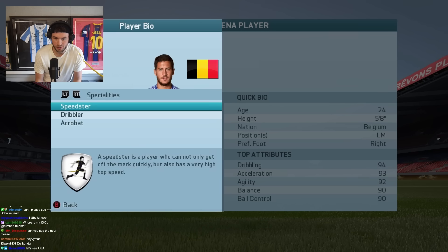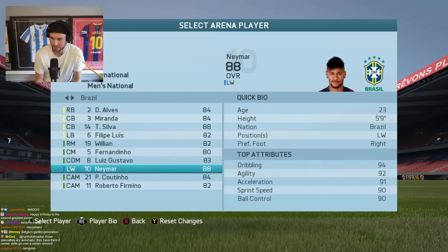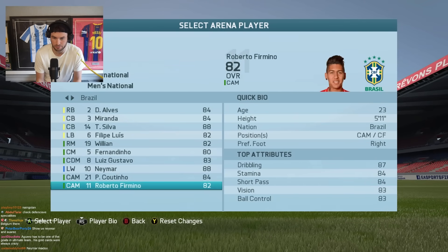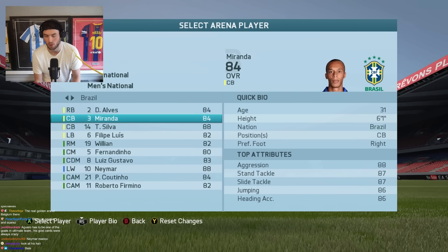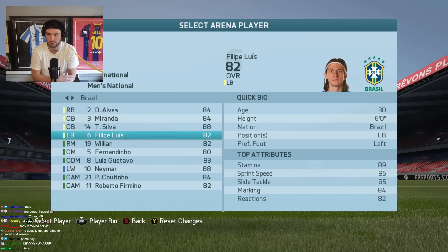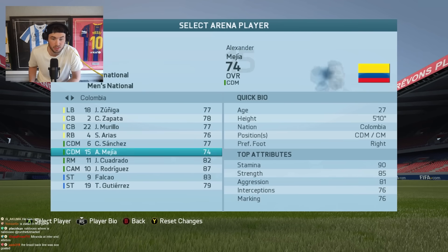Brazil - Neymar was an 88, 23 years old - five-star skills, five-star flare. Coutinho, Firmino, Luis Gustavo, Miranda. Oh my god - Miranda was such a FIFA card for a little while. Same with Felipe Luis - back in this era, Felipe Luis was the left back everyone had because Marcelo was always so expensive. Felipe Luis was always like 82 to 85 for all these years, just solid.